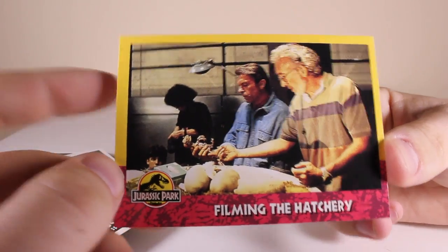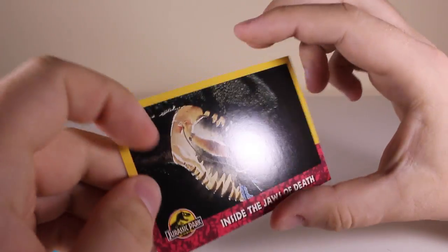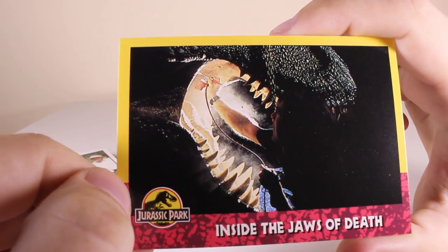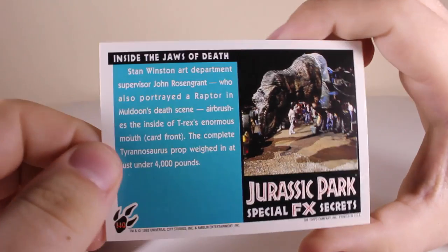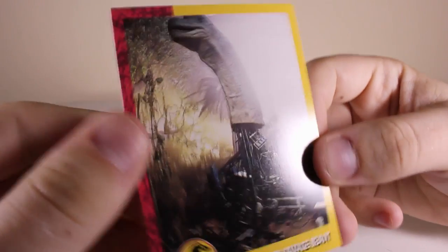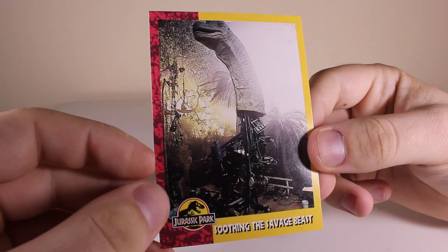'Filming the Hatchery' - another awesome scene from the movie. This one - he's almost like the T-Rex dentist here - 'Inside the Jaws of Death' - very dramatic name for the card. The colours of these cards are even better than the original Series One.